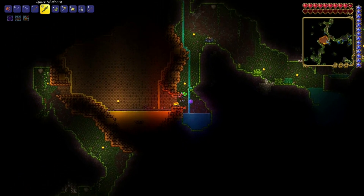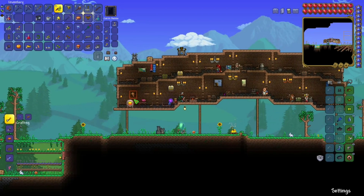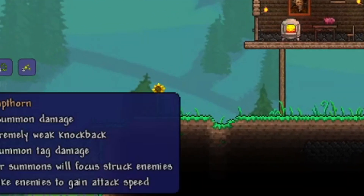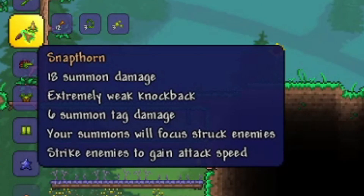Once you have the materials gathered, you can craft the Snapthorn at any anvil. It deals a base of 18 summon damage, has extremely weak knockback, deals 6 summon tag damage, focuses your summons on the struck enemy, and striking enemies provides a buff to attack speed. Interestingly, whips cannot land a critical hit.